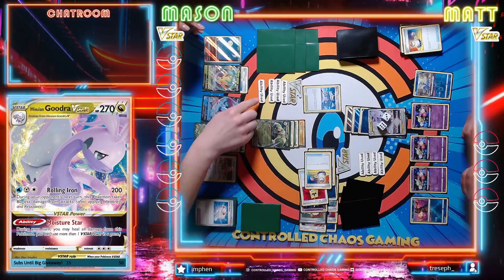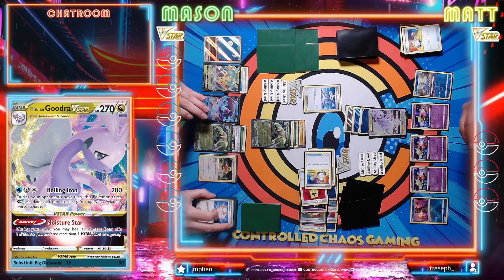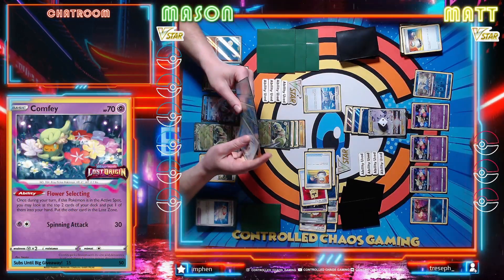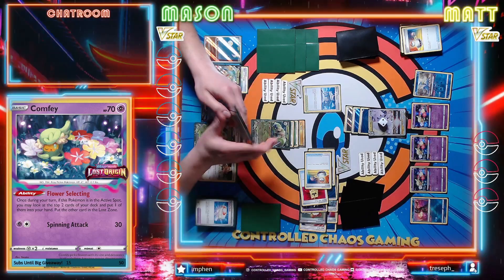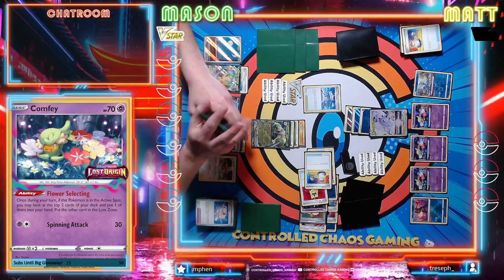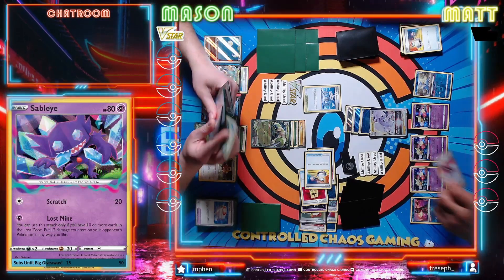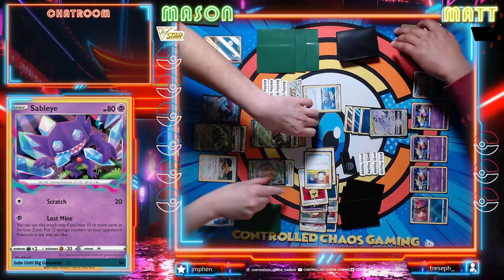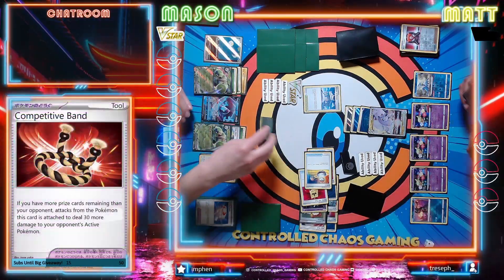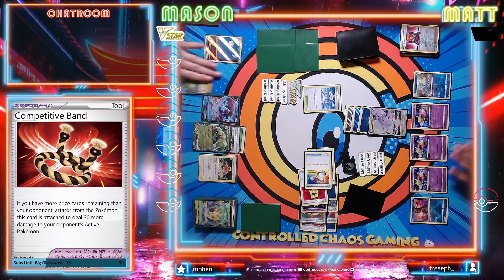Let's just Wirehang for 240 minus 80 = 160. Pretty obvious what I'm going to do here. 20 left on Goodra. We'll draw. I will do the thing - Moisture Star, popping my V-Star power. Boss - because Roxanne is a lie as we all know. Rolling Iron for the knockout. And you've got Boss, down to one prize left.